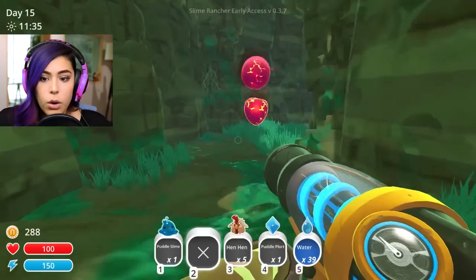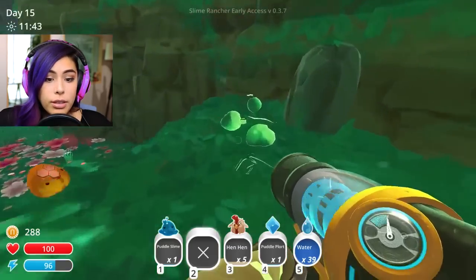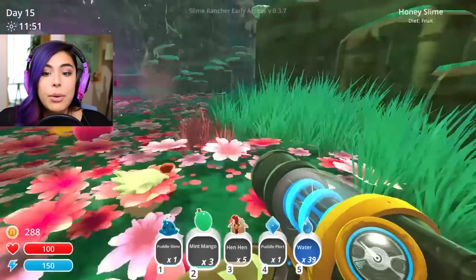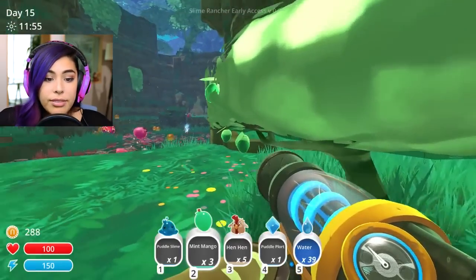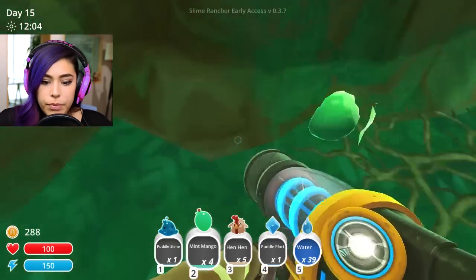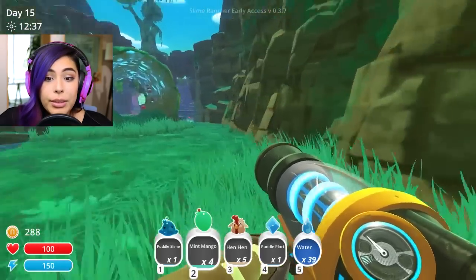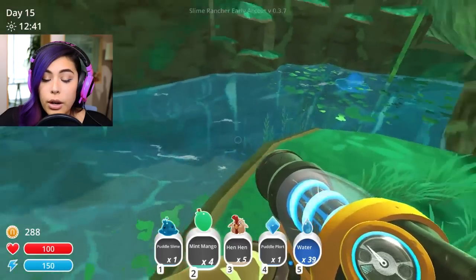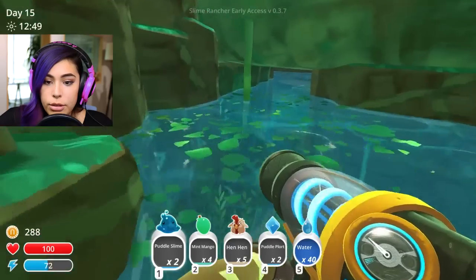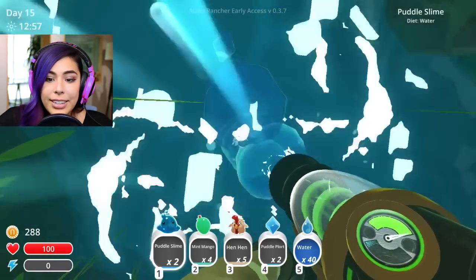Hostile zone! They're angry — don't mind me, just moving along. We got some more fruit — I'm taking this mint mango. You're chasing me! This is so pretty. Did this exist last time? Those are angry. Here's a mint mango tree! I have to plant one of those — I love the way they look, they're so cute. There's also another area we could explore. I really want to find the crystal slimes — I have no idea where they are. Oh, there's another water slime, a puddle plort! Give me your plort and I'm gonna take you too. I want more puddle plorts.